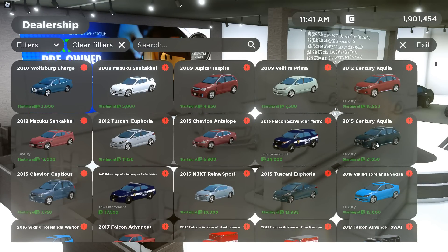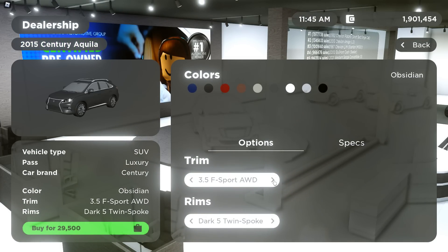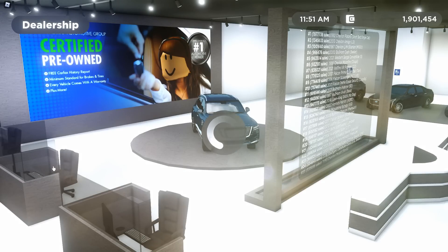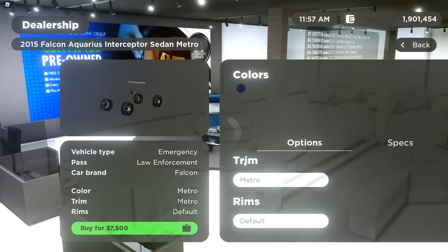Then we have the 2015 Century Aqua. We have the 3.5 — I'm not going to name all of them because too much work. I'm unemployed, I'm in high school, I just got off from volunteering, I am not in the mood to read all these off. They have the 2015 Chevron Cap-TIS with the LS, LTZ, and LTNLS. Then the 2015 Falcon Aquarius Interceptor Sedan Metro — here it is.